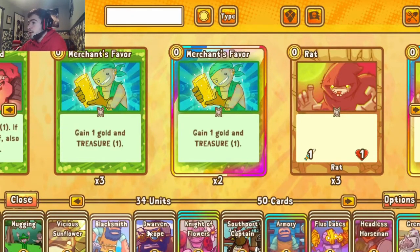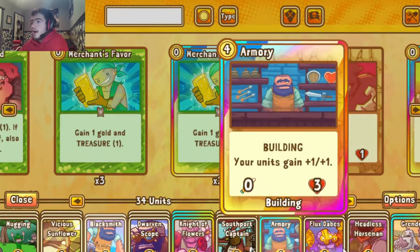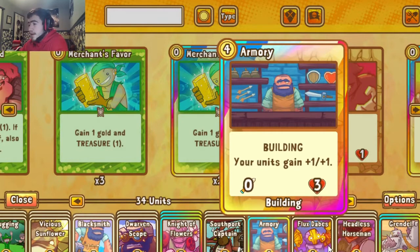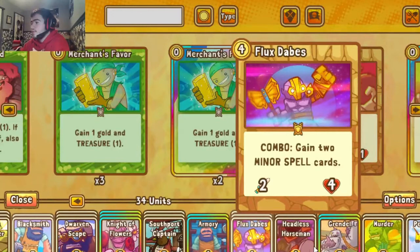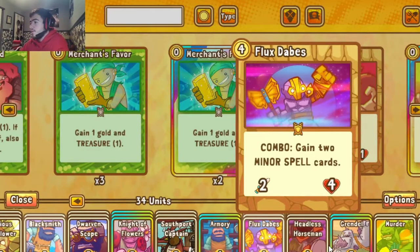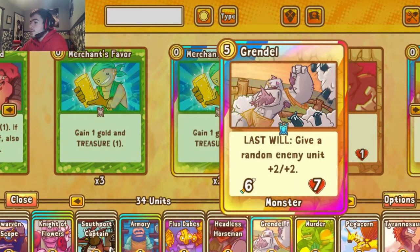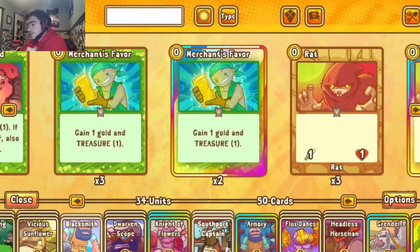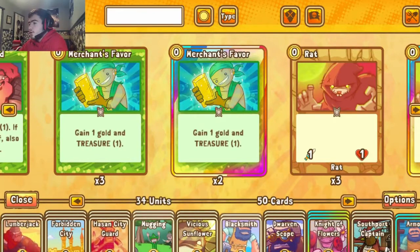Blacksmith and Armory are included at two copies each so as not to clog the hand. Even the simplest buffs make for devastating effects: Flux goes from 2/4 to a 3/4 with Blacksmith, 3/5 with Armory. Grendel becomes 7/8 with Armory. It just gets crazier and crazier.